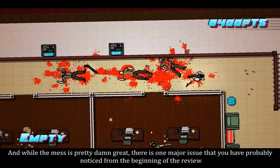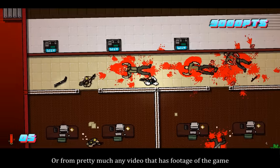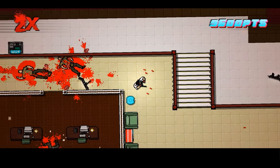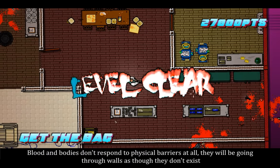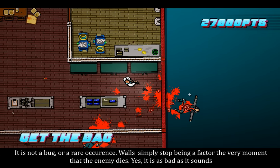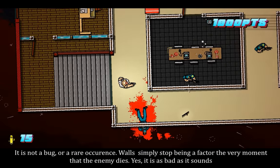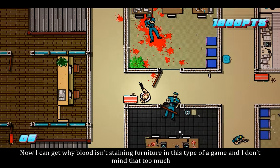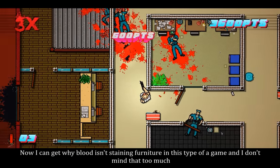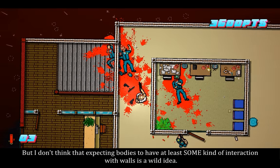And while the mess is pretty damn great, there is one major issue that you have probably noticed from the beginning of the review or from pretty much any video that has footage of the game. Blood and bodies don't respond to physical barriers at all — they will be going through walls as though they don't exist. It is not a bug or a rare occurrence. Walls simply stop being a factor the very moment that the enemy dies. Yes, it is as bad as it sounds. Now I can get why blood isn't staining furniture in this type of game and I don't mind that too much, but I don't think that expecting bodies to have at least some kind of interaction with walls is a wild idea.